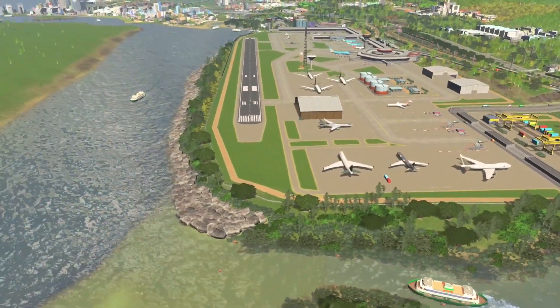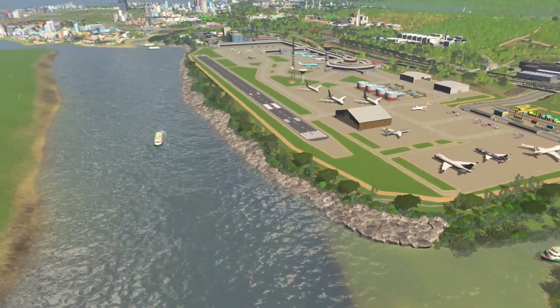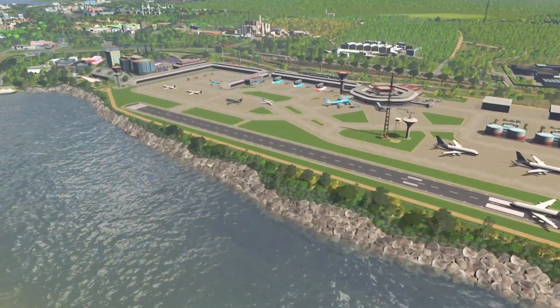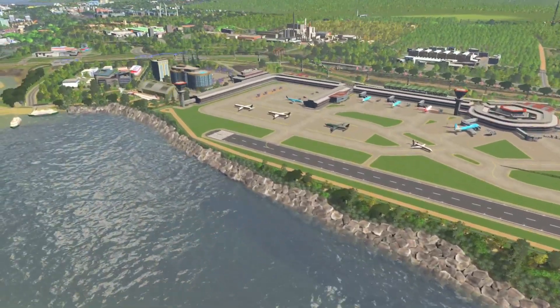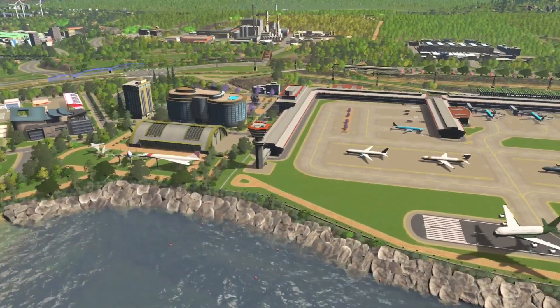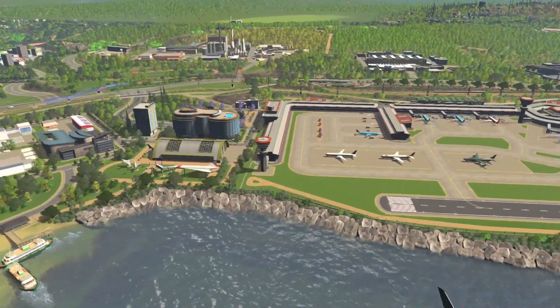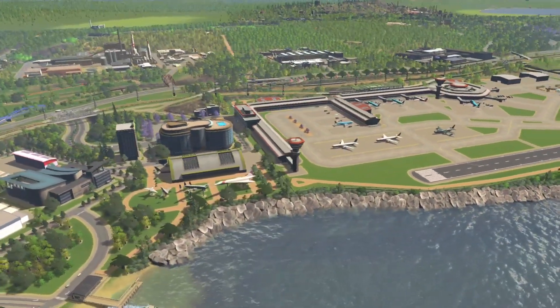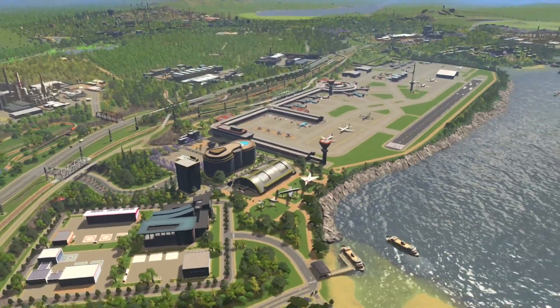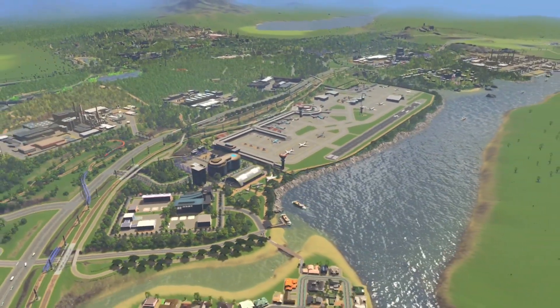Placed a bunch of boulders along the shoreline to help bolster it and prevent erosion. The airport is moving between 600 and 2,000 passengers — I think that will increase a bit once we build up downtown. Well, that's Avalon Airport. I hope you enjoyed the video. Don't forget to like and subscribe to help out this channel. And as always, happy building.